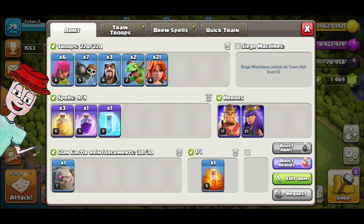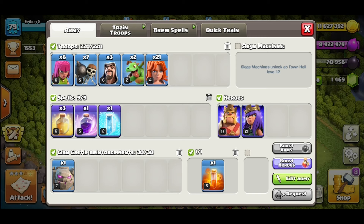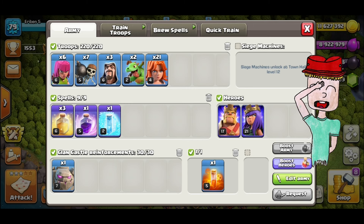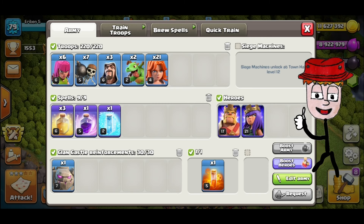Here is the army composition. The Golem is optional — you can use the King for tanking, although it would be safer to take the Golem. The King's equipment would be the Rage Vial as well as the Earthquake Boots or the Giant Gauntlet, and the Queen will use the Giant Arrow as well as the Invisibility Vial.